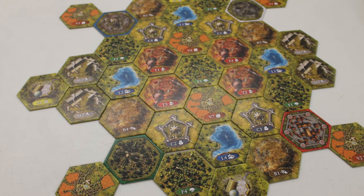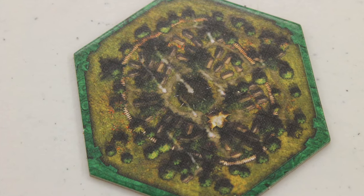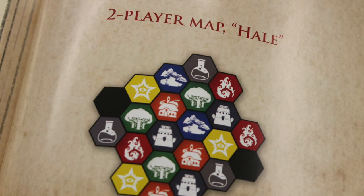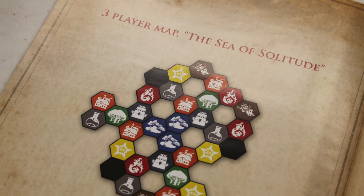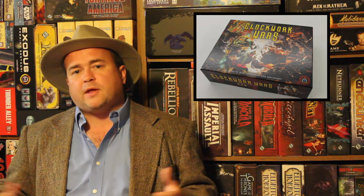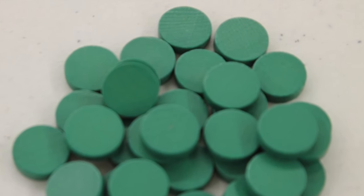The game is set up almost like a Settlers of Catan game — you've got all the various tiles that you put out there. The back of the book has suggestions for setup rules for 2, 3, or 4 players, or you can set up your own or do it randomly. Each player also takes 30 discs, which are their workers and soldiers, kept in a recruitment pool.